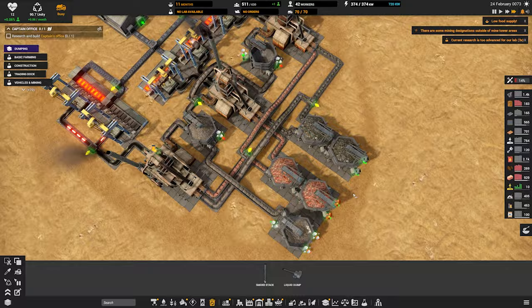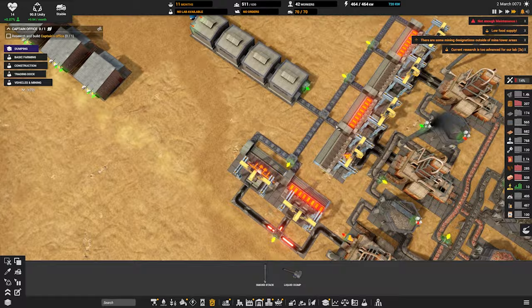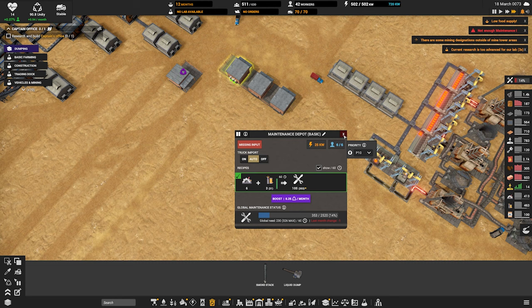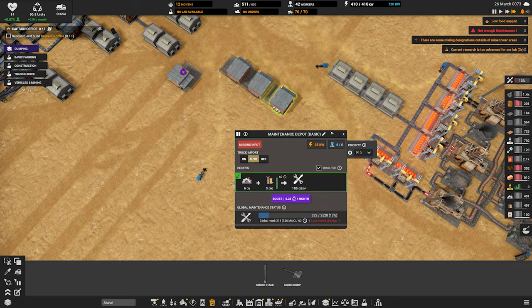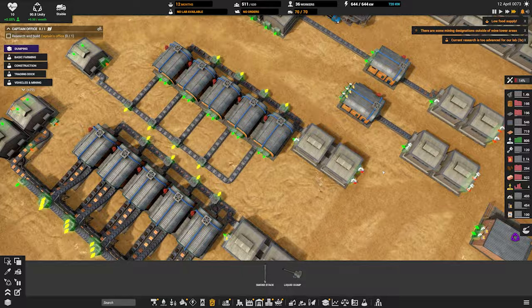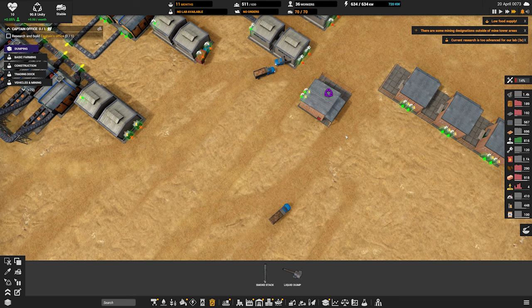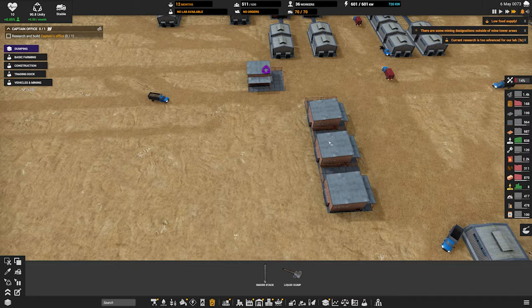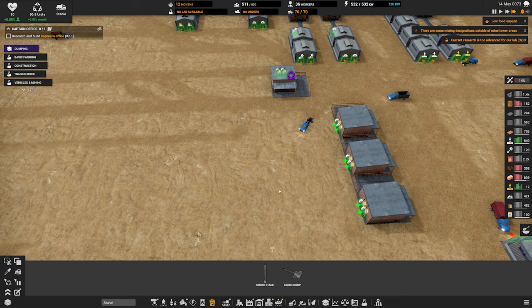Let's get some coal over here. How is this doing as far as iron? Not enough maintenance. We're still having an iron problem. But wait, you're full of mechanical parts. So what are you missing? Mechanical parts and electrical parts.